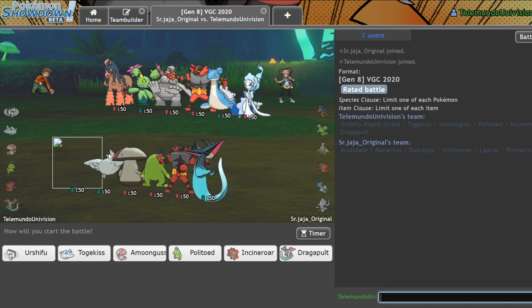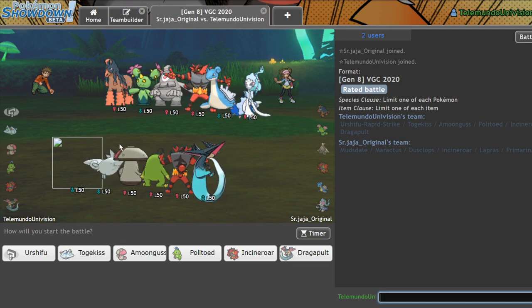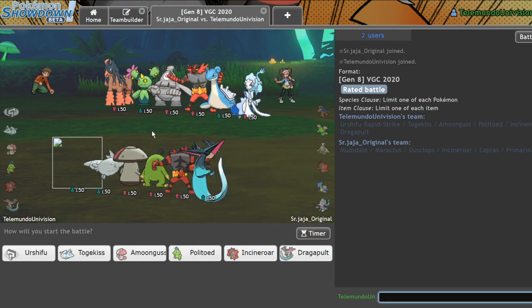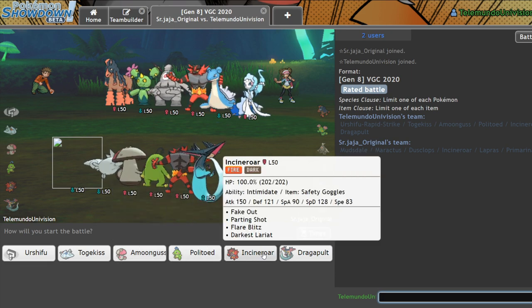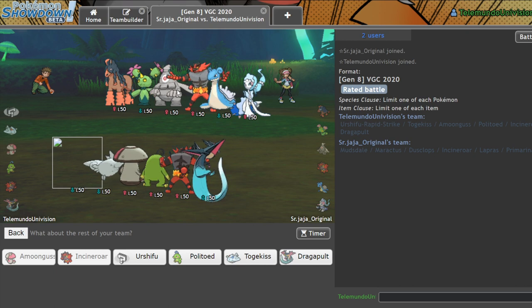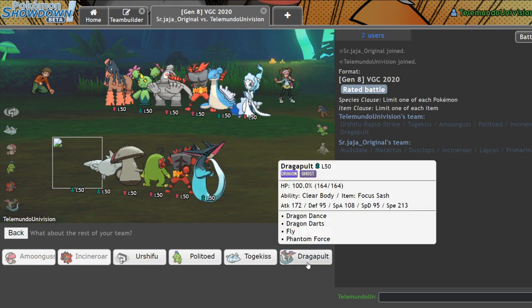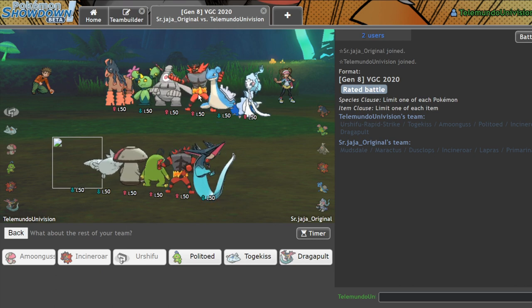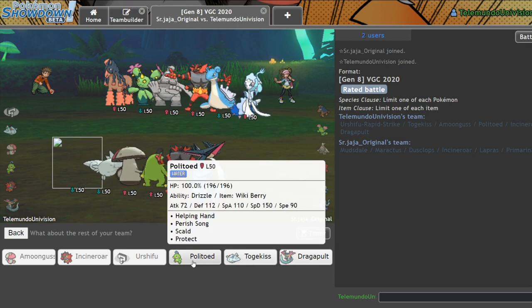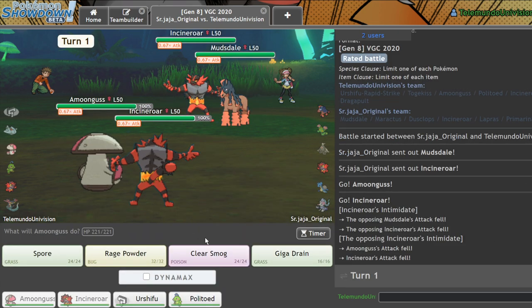What are you doing using Dusclops? We literally just got Porygon, man — you're using Dusclops here. It doesn't look like he has a way to prevent me from anything. I'm definitely a faster Incineroar. Let me lead off Amoongus and Incineroar. Urshifu in the back could be okay for dealing with Lapras. Do I want to go Politoed or Togekiss? I kind of want to go Politoed — let's just go for it.